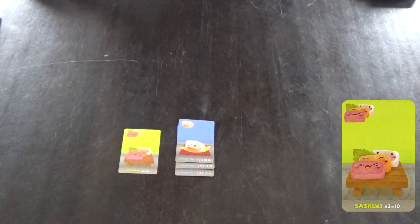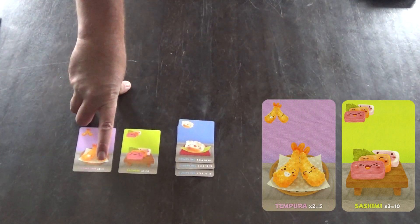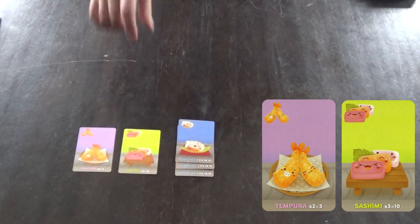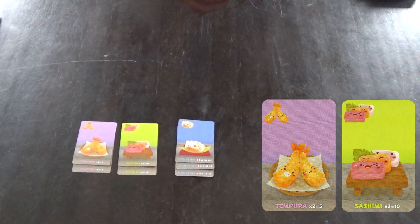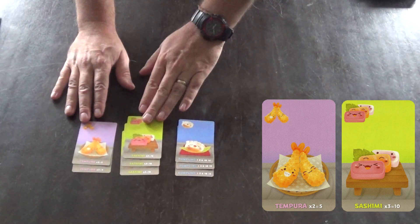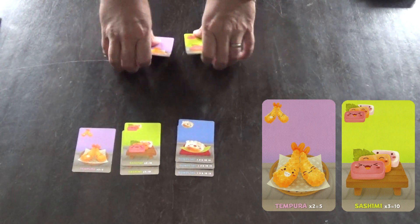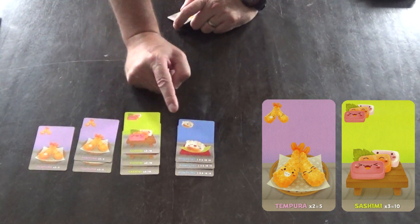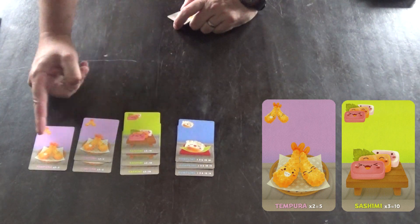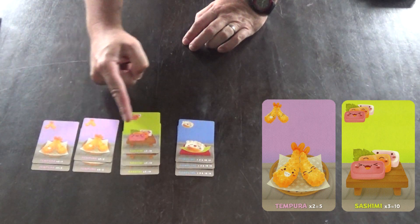The next type of card are sashimi and tempura. These must be collected as part of a set. Two tempura will give you five points, and three sashimi will give you ten points. If you have anything less than the requirement, they are worth no points. However, you can collect multiple sets. So for example, three sashimi would be worth ten, two tempura worth five, and one tempura worth nothing.